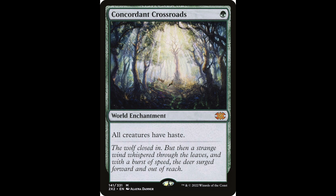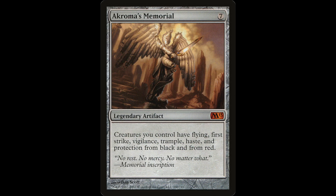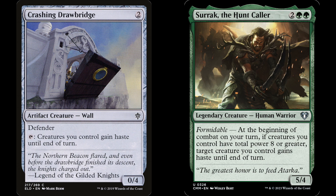Haste is not common in green, but we run all of it. Concordant Crossroads is the iconic one. Akroma's Memorial is a game-ending card. And Swiftfoot Boots, Crashing Drawbridge together allow you to give a full swing of haste to your entire board once you resolve a Ghalta trigger if they are in hand together.